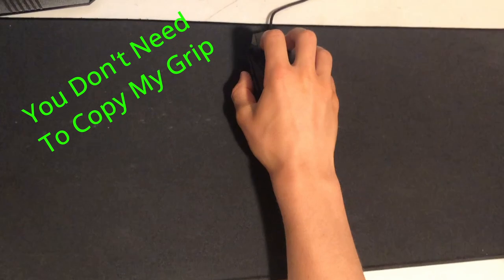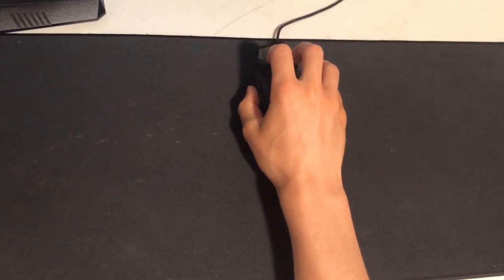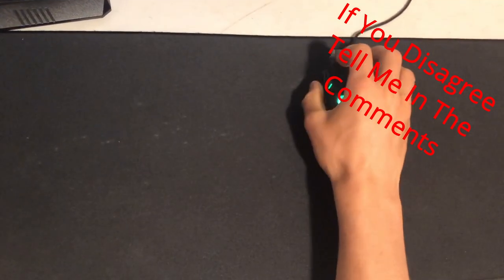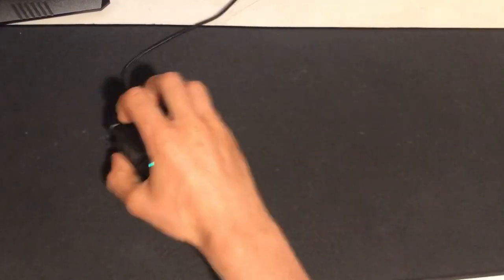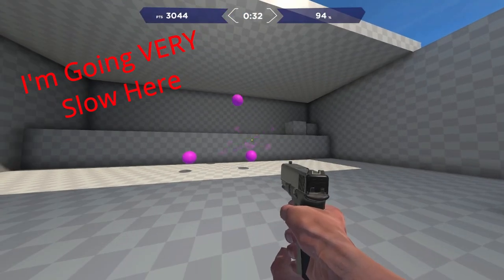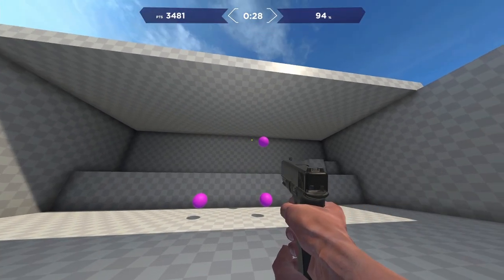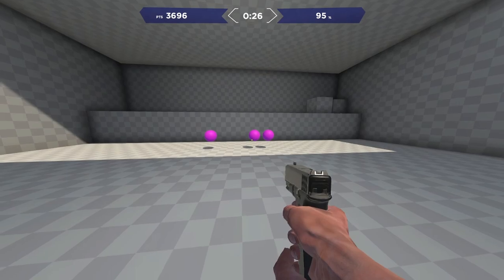The way you're actually supposed to make micro adjustments is by using your wrist, your fingers, or both on a normal sense. You move your crosshair to the target after the first half of your flick, as you can see in the clip above. This will allow you to hit more shots effectively. If you like this kind of content, subscribe for more. I hope to see you here next time.